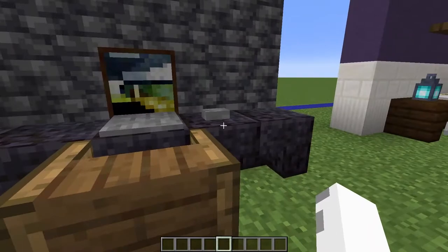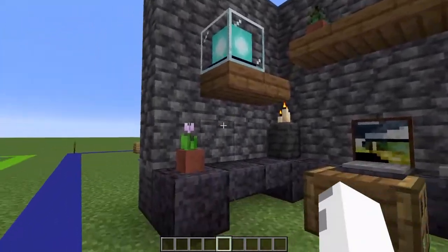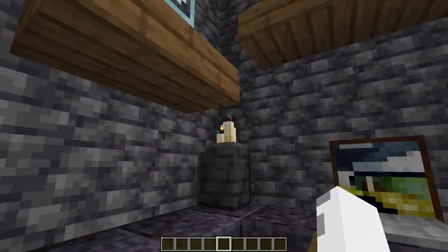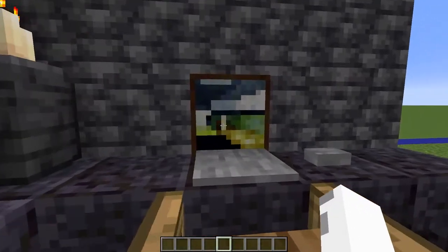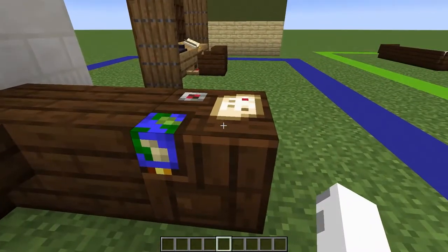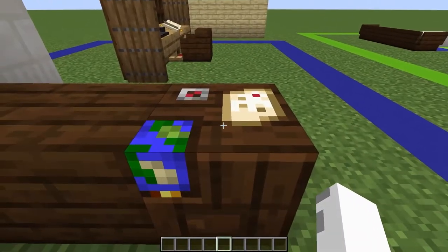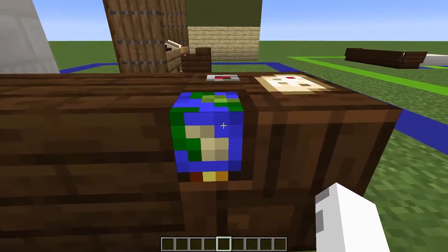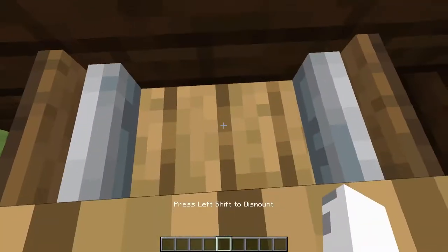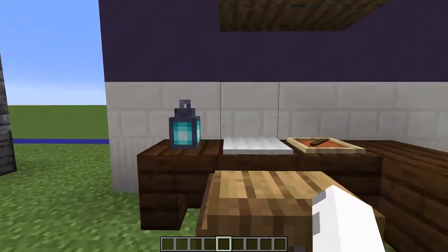For the third design, we have a nice blackstone desk that goes well with the new deepslate blocks from the 1.17 update. We have some flower pots on the shelves and on the desk, a beacon, and some amethyst shards that add nice decorations. There are also candles for lighting and a nice workstation with a keyboard and mouse. For the fourth design, we have a dark oak desk with a cartography table on the right side adding detail like a notepad, a compass, and even a globe. The seat is actually functional by pushing a stair into a minecart, allowing you to sit in it. There's also a nice soul lantern on the table for lighting.